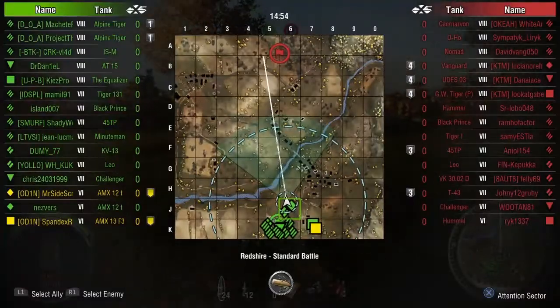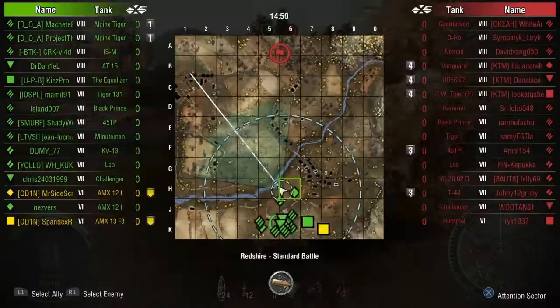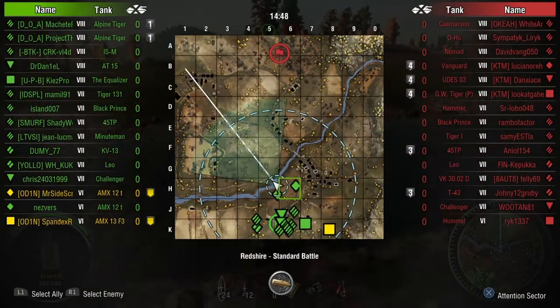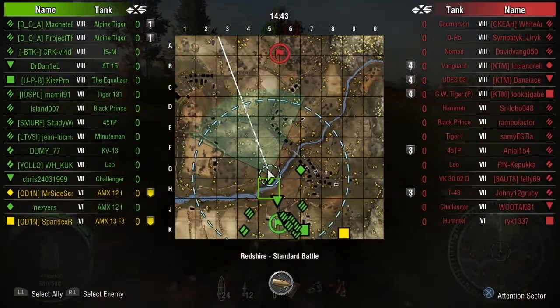So when we get into this, I'm dealing with Spandex and his friends' tier 6 artillery. I'm in the AMX 12T, it's a tier 8 game. We've got two light tanks, both tier 6s, and they've got a tier 8 light tank in the Vanguard.